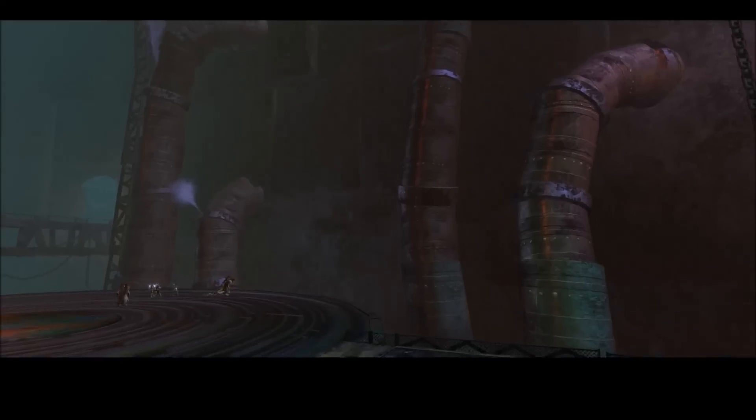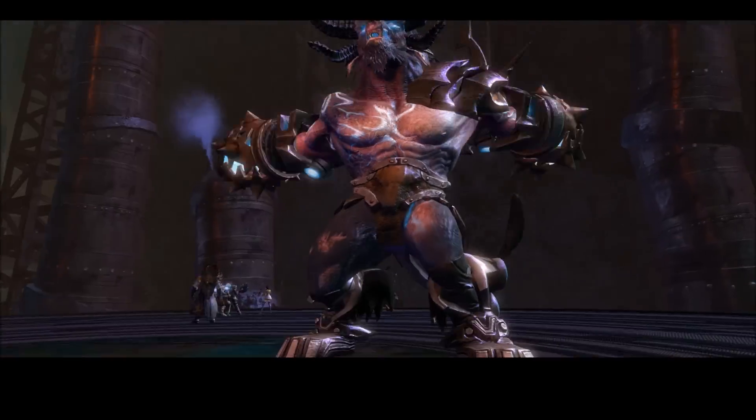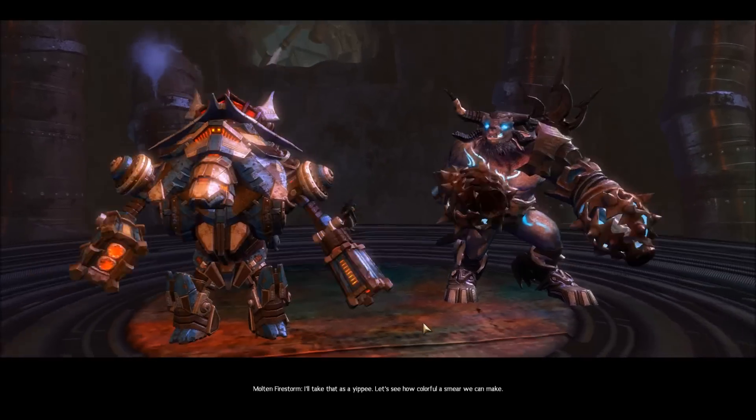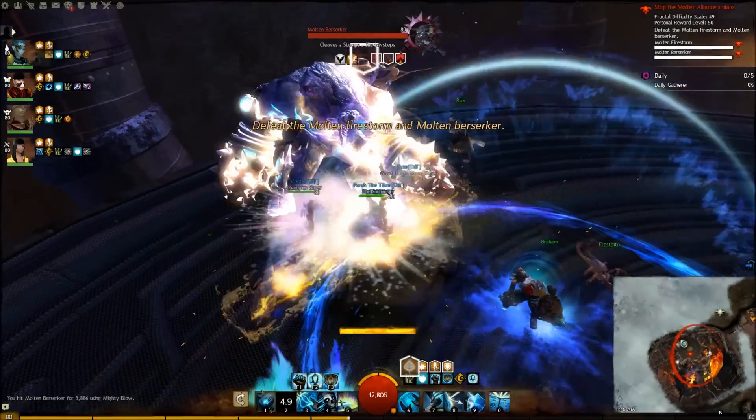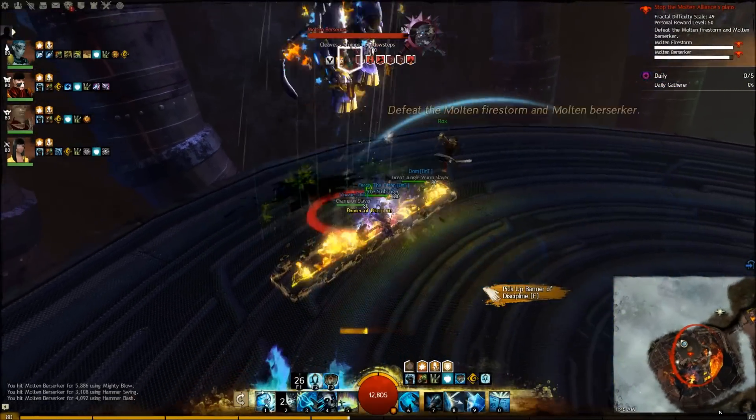You want to stack up where we ran to, because that's where the berserker spawns. So immediately when that cutscene goes away, fire field stack might, so you don't get trolled by Bram's light field.